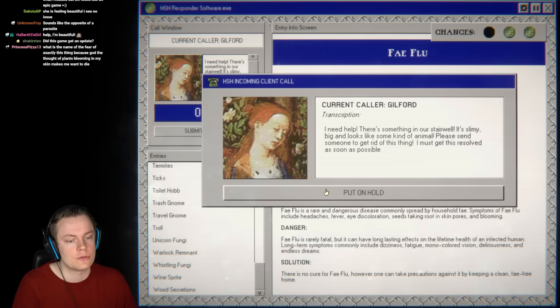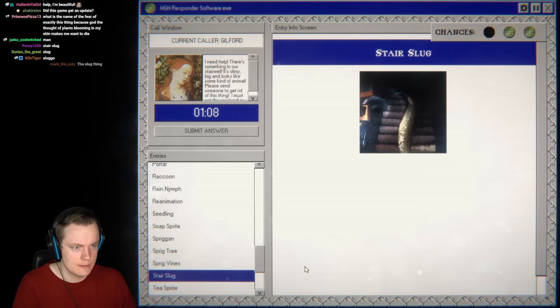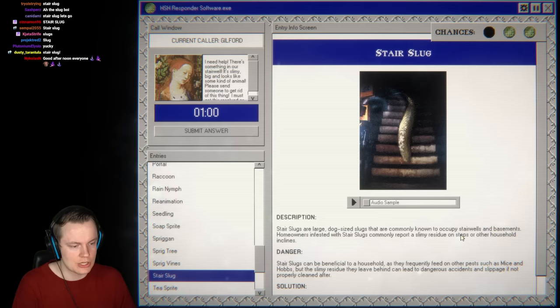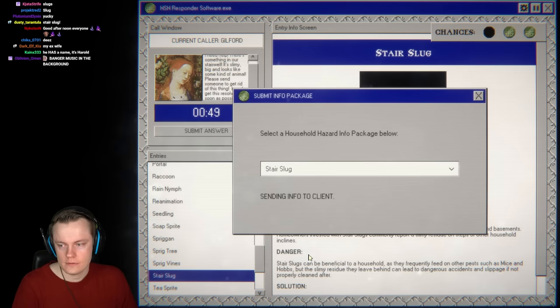Next call: there's something in the stairwell — slimy, big, looks kind of like an animal. Stair slug! Stair slugs are large dog-sized slugs commonly known to occupy stairwells and basements. Homeowners report a slimy residue. It's slimy, big, looks like an animal — obviously stair slugs.